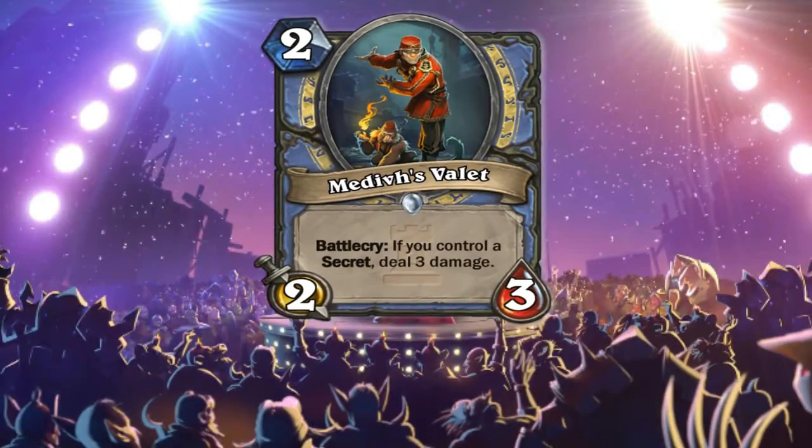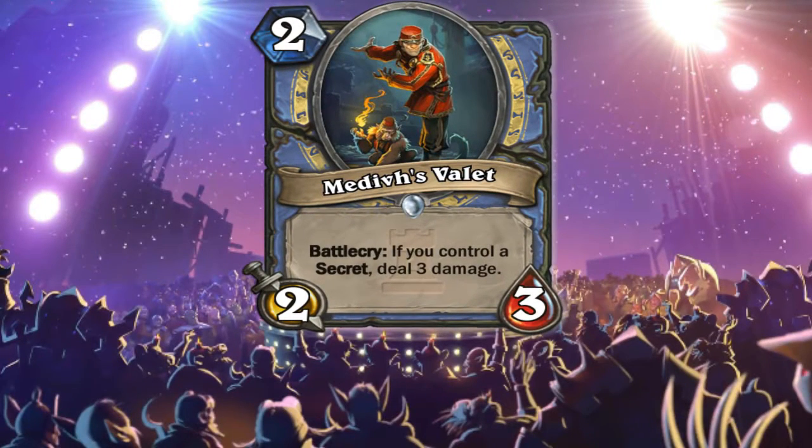The last card for Mage today is Medivh's Valet — 2 mana, 2-2, and if you control a secret deal 3 damage. It's a very interesting card, but it won't see much play because you need to have a secret, and in standard you don't really play secrets since you lost Mad Scientist. But it's still a good card in arena and maybe it will find a home.